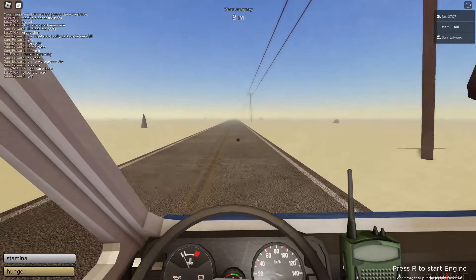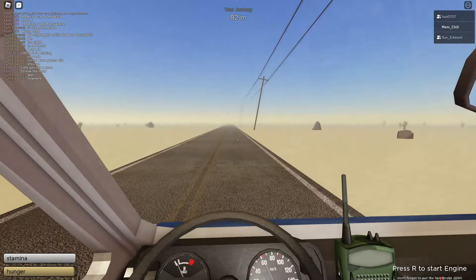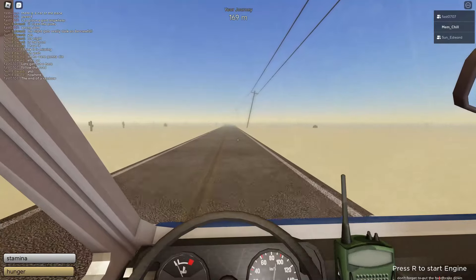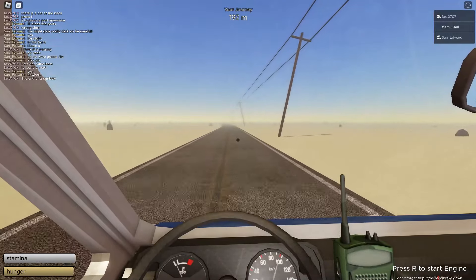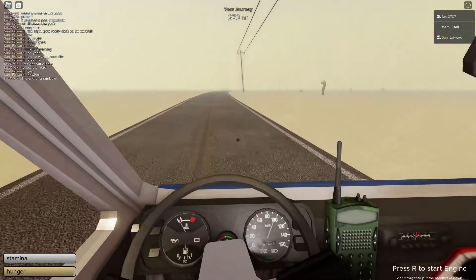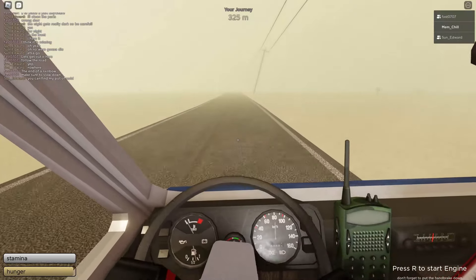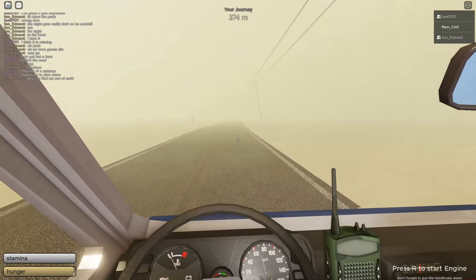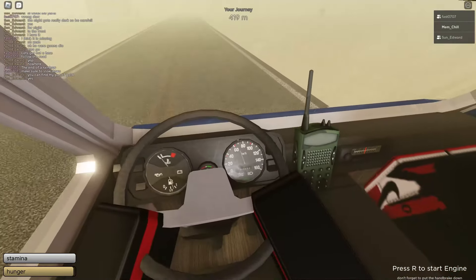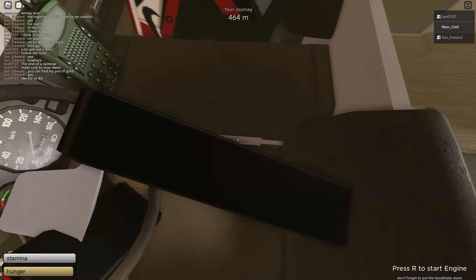Alright here we go lads, this is the way! Where are we going exactly, fast? We're going nowhere. It's the sun bruh. We're going 100 km/h boys! This is a bit quick. This is scary. Fast is telling me to slow down. Wait, this is like a sandstorm we're in now. What's a good speed to go at, fast? There are red things on the speedometer — like 60 or 40, he says. We're in a sandstorm!